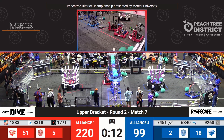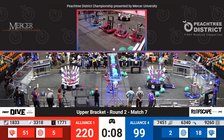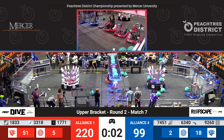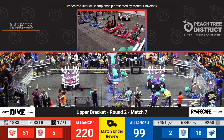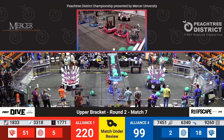North Gwinnett makes their way under the ramp. The Red Alliance is going for a triple climb! 6340 the Maris Manatees are going for the climb. North Gwinnett is in the air. Bean is in the air. 3318 is parked. 6340 the Maris Manatees have parked themselves alongside their alliance partner Team 9260. We're going to have to wait to see what the final score is — this score has potential to be a new world high score.